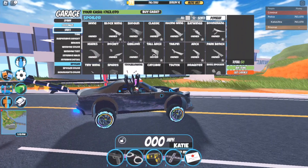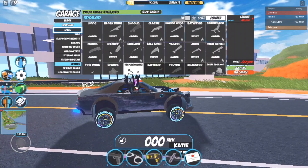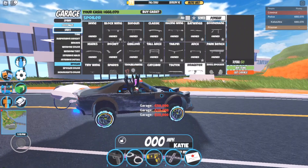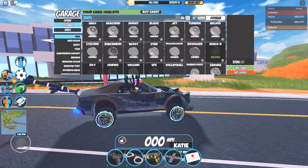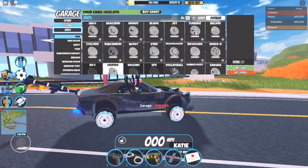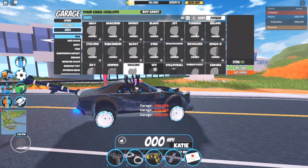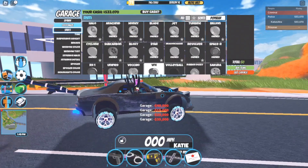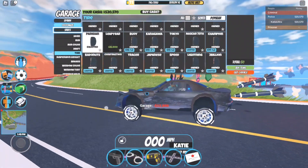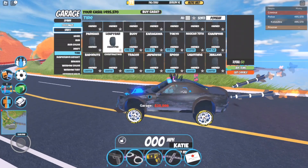There was also a change where if you buy an item in the garage, the garage will still stay open — that is a very good quality of life change, as you can see it stays open. We also have some new tires. We got the Parisian tires and then the Leap Year tires, which cost $25,000.